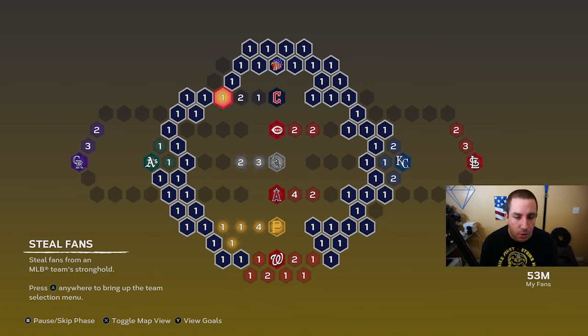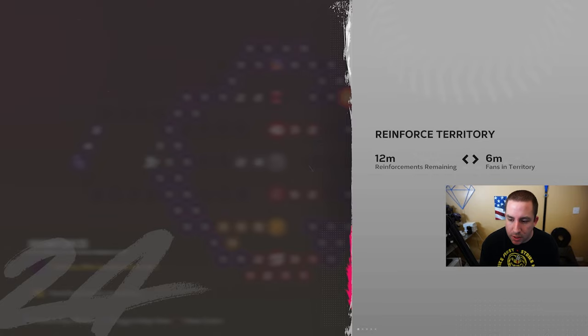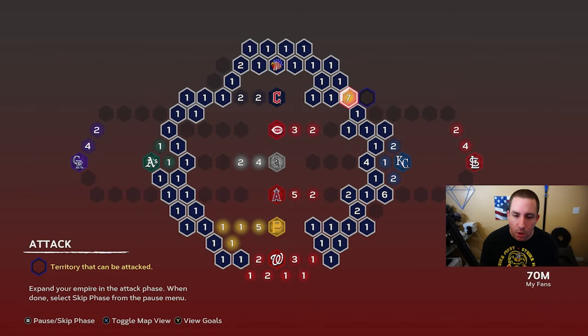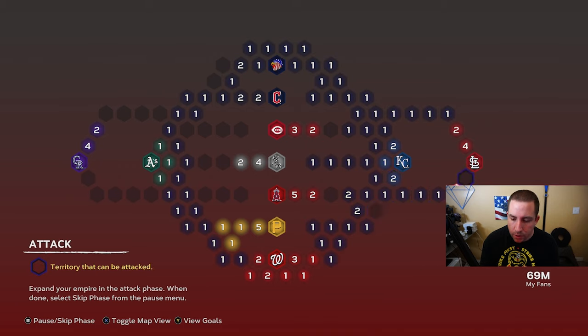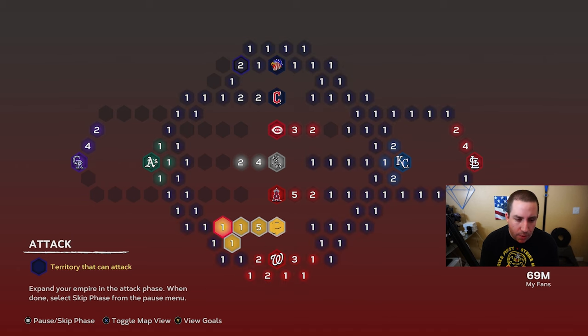We still have empty spots to get. There are six right there so we put seven, there are three here so we put four, and five here so we put six, then ones and then a couple spots on the other side. We skip to attack and go after the empty spots: five, four, three, two, one — clearing them out one by one across both sides of the map.